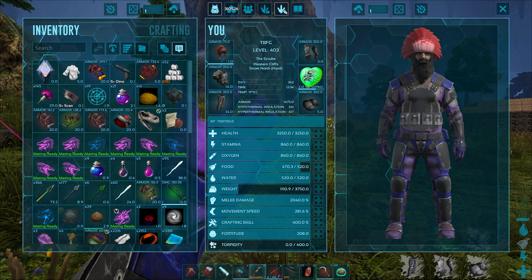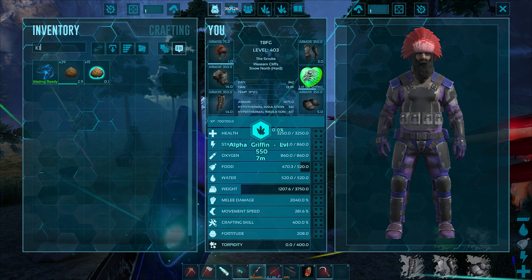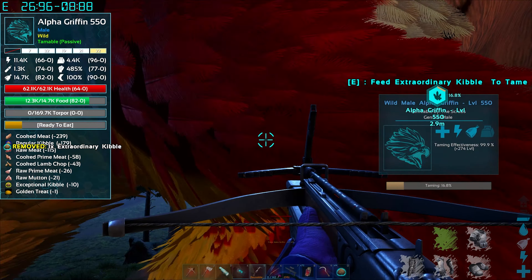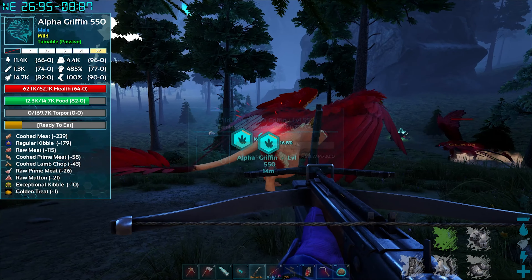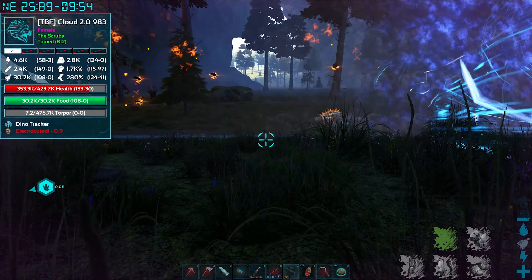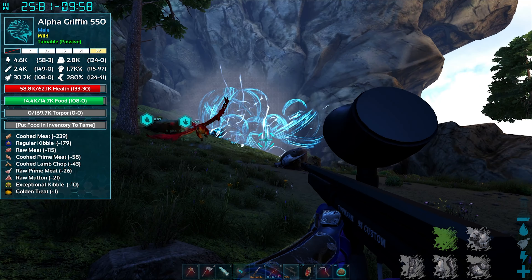Going back to the alpha griffin - it's at twelve thousand food, hopefully getting ready to eat. But it got reset again - it was fighting something else! Now it's not hungry again, and I put kibble on the wrong spot. Have to wait for it to be hungry again. Then it attacks my griffin! The attacks on that alpha griffin are insane - we need one so bad, look at that attack!